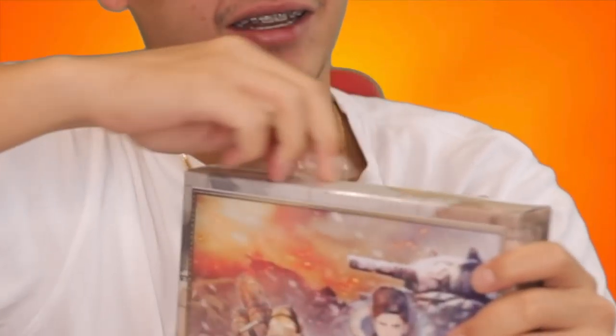First things first, gotta open this — this is the hardest part of the box. Got it! Look at that right there, really nice artwork. I like my Japanese collector's editions. All of their stuff is tightly packed. Opening that right there and pulling that thing out — opening the treasure chest, pretty cool stuff right there.